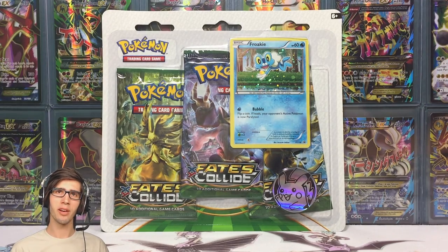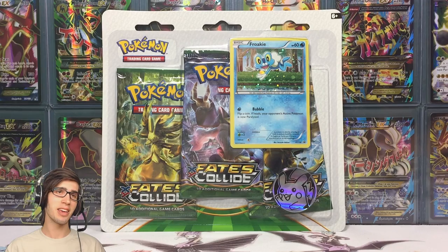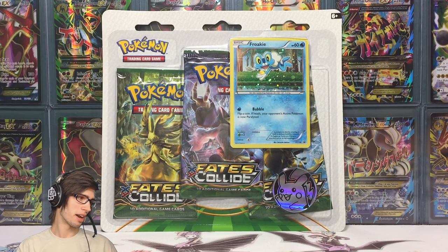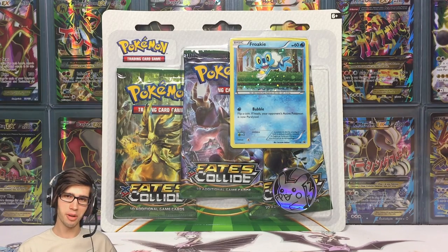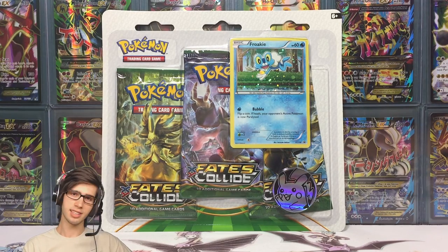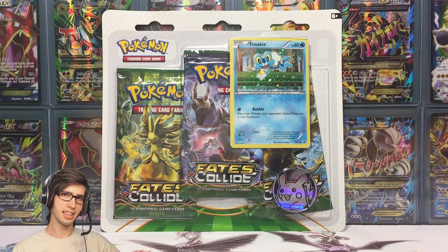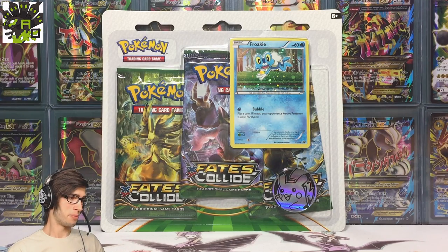What's cracking YouTube? My name's Brody and welcome to another Pokemon trading card game opening. Today we will be cracking into one of the new Fates Collide 3-pack Promo Blister packs — this one being the Froakie Promo Blister pack. The other one that comes in the duo is the Vivion Promo Blister pack. Today is a pack battle against Antreezy Opens — be sure to go check out his channel, link will be in the description.